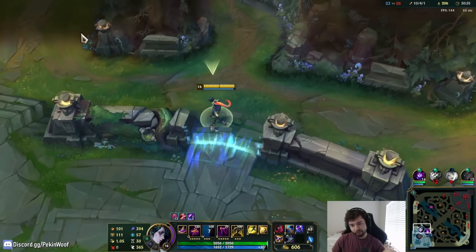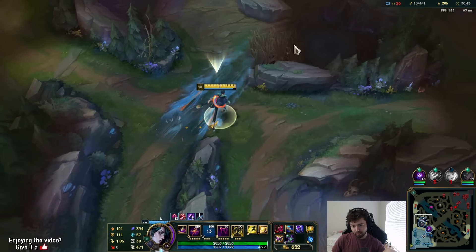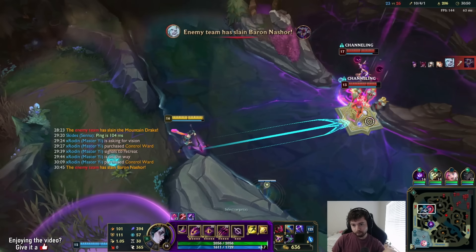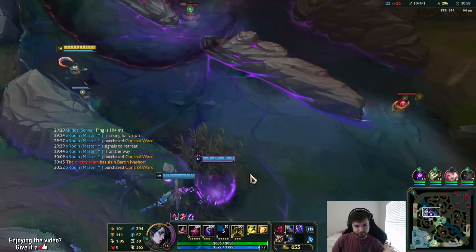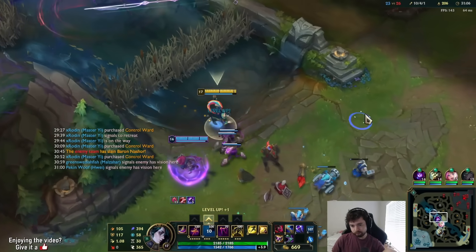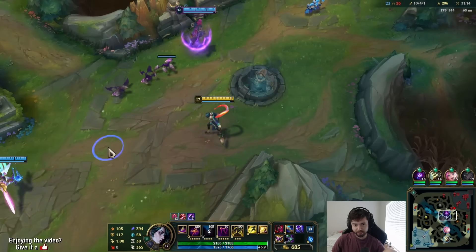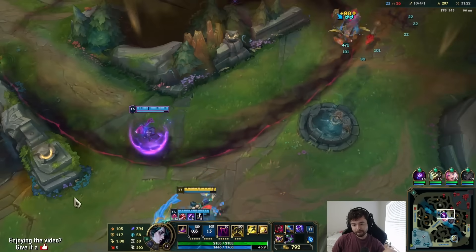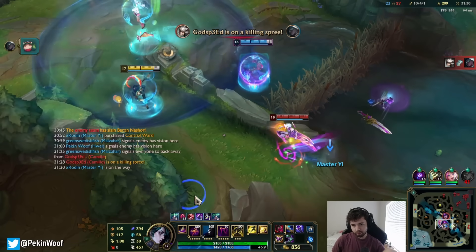Are they going to do Baron? Our jungler isn't going to rotate, so I'm probably going to have to face-check and immediately die. Yeah, it's already gone. We don't really have a front line — that's what makes the game really difficult with no way to go in. Getting used to cancelling my ult, or using it to cancel abilities I'm accidentally casting, is kind of a big deal. She's dead!